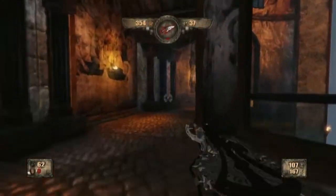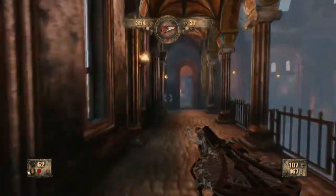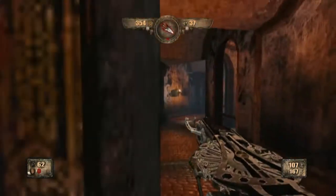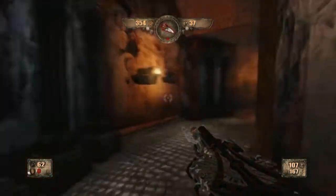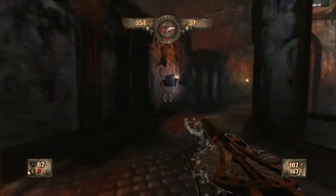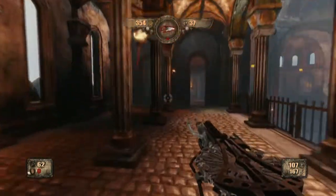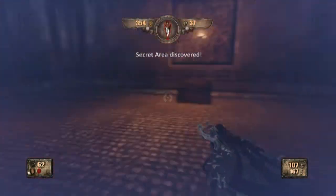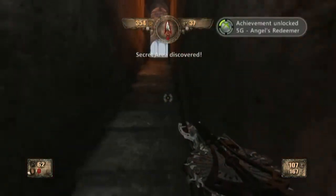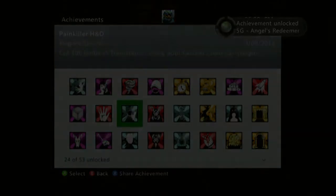This is the final one. This is after you come up to the top floor — the second last checkpoint you'll come to. Just after you've killed all the enemies up here and the checkpoint tells you to go down into the portal. Jump all the way around and in this little hallway you will see — there it is. Angels Redeemer, 5G. A lot of the good achievements are 5G, which is disappointing, but you get that.